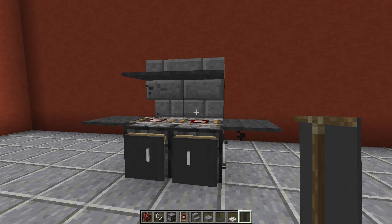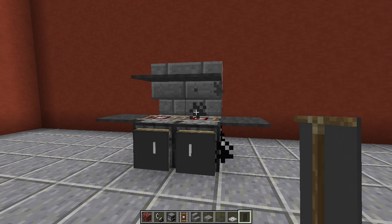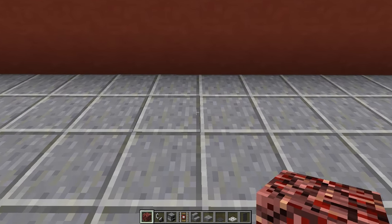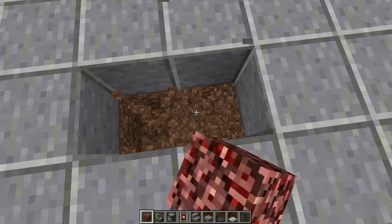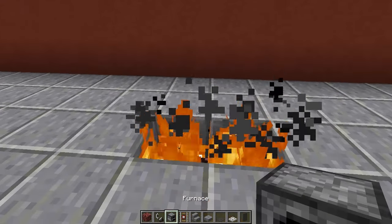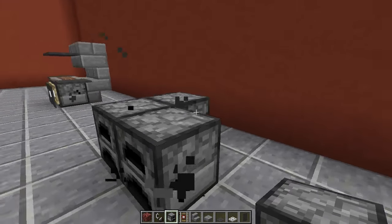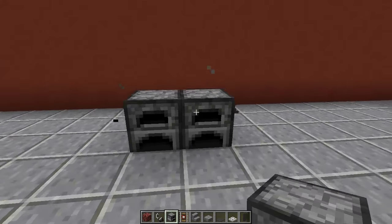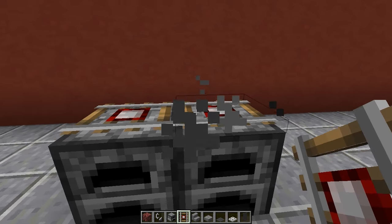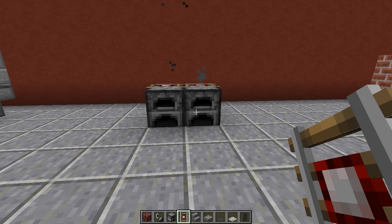With the smoke effect, the grill slash barbecue looks really really nice. But if you don't like this design, there is an alternative design you can make. With the alternative design, you're going to go through the same process as before — punch out a two wide two down hole, place the netherrack at the bottom, light it on fire, then place our furnaces on top of that fire. Then place our detector rails on top once again, so this is going to be our base for the different design.